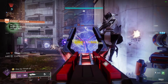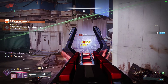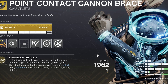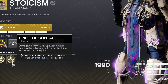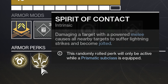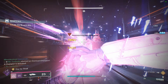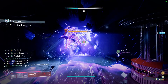Before we dive deeper into the build, you need this key essential piece: the exotic class item, specifically with Spirit of the Contact. You might be asking, if I already have Point Contact Brace, why don't I just use it? With this version of Contact Brace on the class item, it reads that you only need a powered melee instead of it being attached to an arc melee like the actual Point Contact Brace. This makes it so any melee on the Prismatic subclass can apply Jolt — this even includes Consecration, Frenzied Blade, Shivering Strike, and all that good stuff.